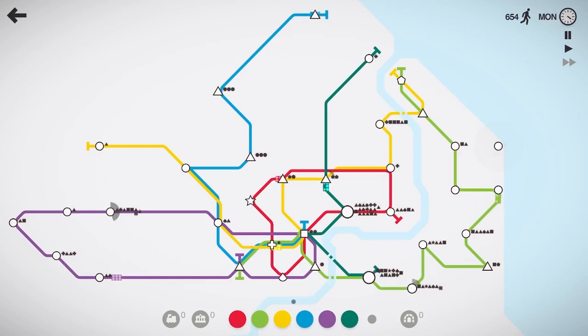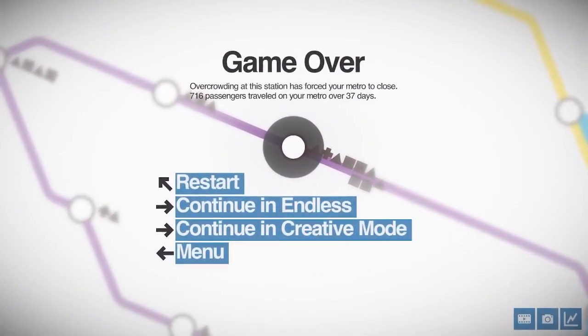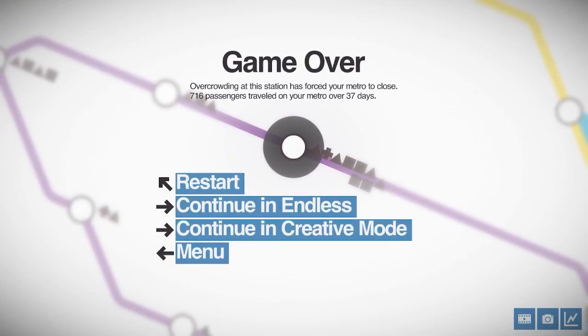That purple station is chirping and we need that train to hurry around — that might be the end of us. It looks like that station on the west side is going to end our run. We'll play it out — 716 people moved here in Shanghai. Not terrible. I'm going to go ahead and restart and play this again.